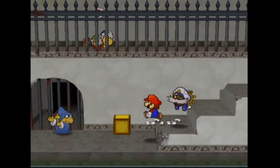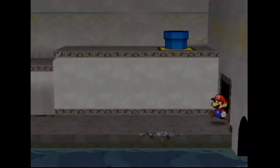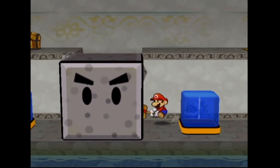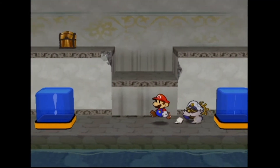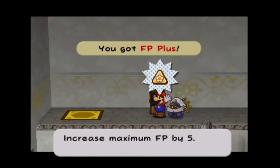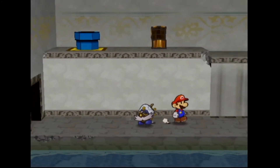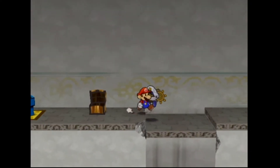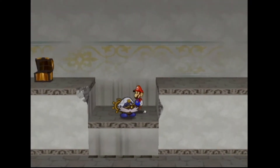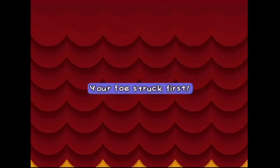There's a Magic Koopa - a Koopatrol - over there. We're not going to bother beating it up. We're trying to find that boat. We were supposed to continue moving straight, and there's a bit of a shortcut to take. We break that stone and up there is a chest - we get here an FP Plus, which increases maximum FP by five. We'll do the spin jump. That pipe over there on the right leads to Keelhaul Key and the left leads to Poshley Heights.